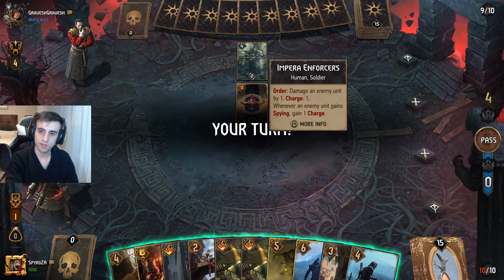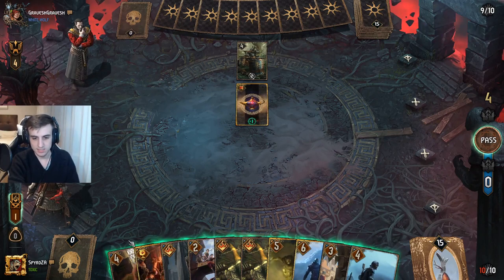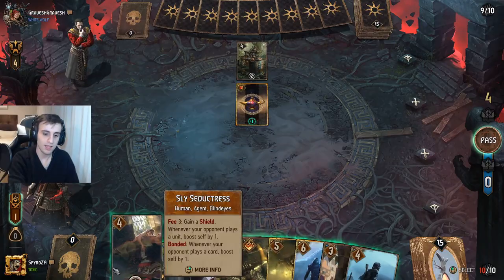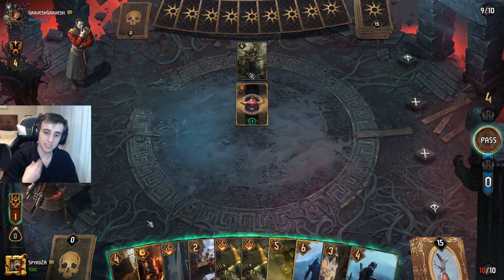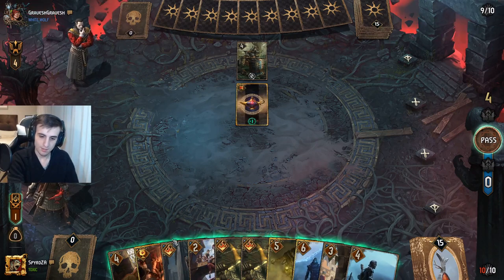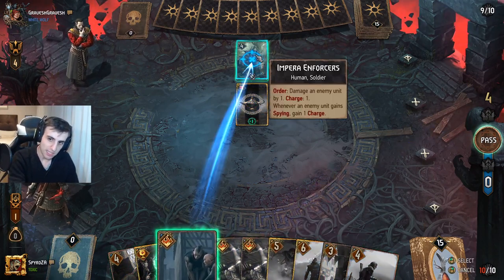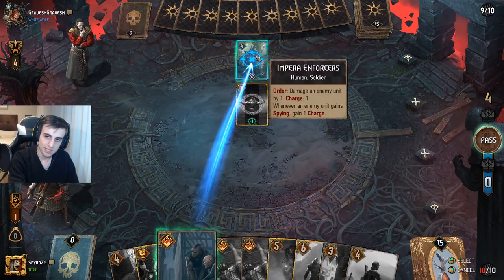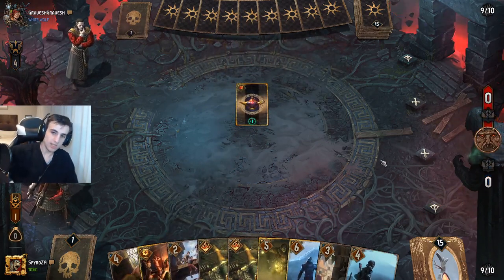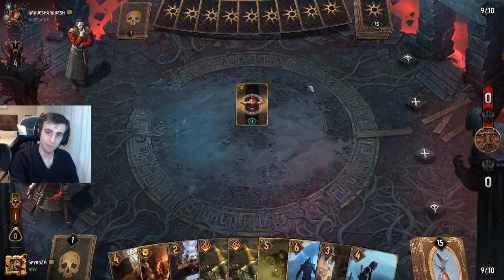Our opponent started off with Enforcer — that is his proactivity play. Now I could play something like Sly Seductress to get the engine going early. Typically this is the type of card you want to play as early as possible since it's an engine card that gets value over time. But I'm going to get a different type of value — uninteractive value. I'm going to force my opponent to play proactively and see if he has another proactivity play. I'll go ahead and play this Assault onto the Imperium Enforcer and see what he can do.